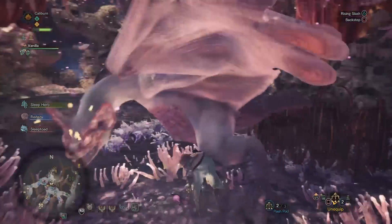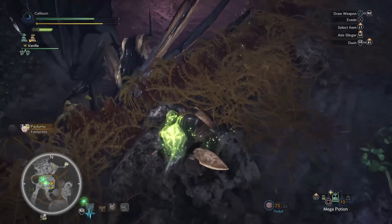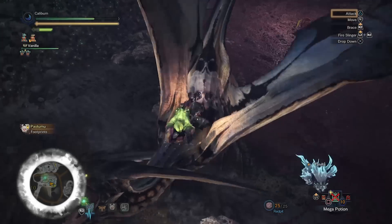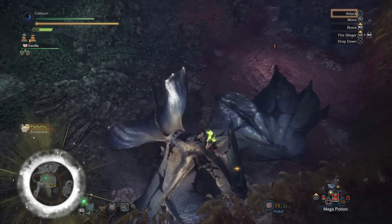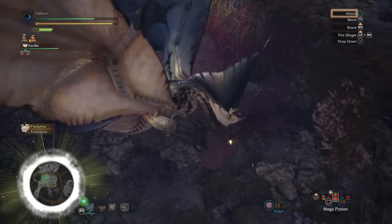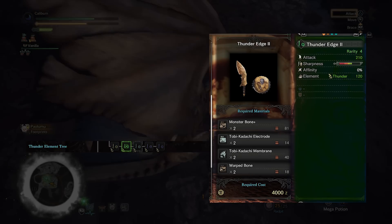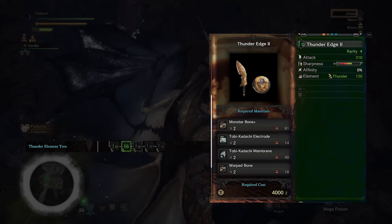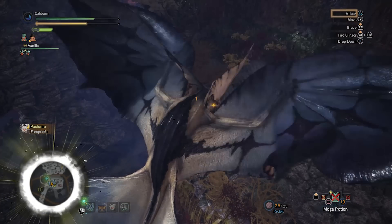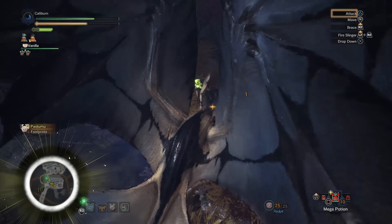After Paolumu, you'll descend into the Rotten Vale and take out Radobaan. Radobaan isn't weak to anything you have, so use your preference. Then you'll have to take on Legiana, who is weakest to thunder but also moderately weak to fire — the damage on Blazing Edge I and Thunder Edge I will be comparable. After Legiana, hopefully get two Monster Bone Plus and use them to upgrade your Thunder Edge I into Thunder Edge II by using two Monster Bone Plus, two Tobi-Kadachi Electrode, two Tobi-Kadachi Membrane, and two Warped Bone. Warped Bones can be found in bone piles in the Rotten Vale. Use this for the remainder of low rank, as the rest of the monsters are immune to fire and quite weak to thunder.